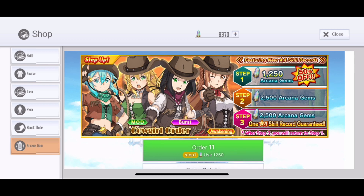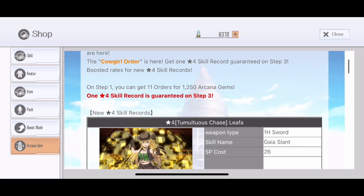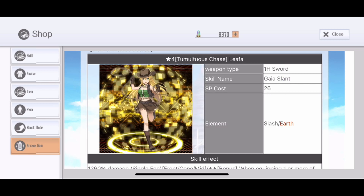It's gonna be really interesting to see what effects they have. I'm gonna pull this banner, one rotation. This banner is available for about 2 weeks, which is a pretty decent duration. Hopefully you guys got your reward from the GOG. The first skill is Tomolotos Chase Leafa — hopefully I read that right. It's a one-handed sword with the skill animation Gaia Slant, which is the same as the 1-2 star Clane. The skill has 26 SP cost with Elements: Slash and Earth, making this our third Earth mod sword skill.